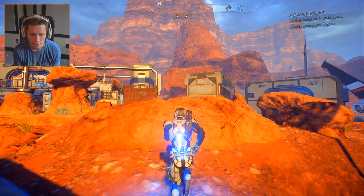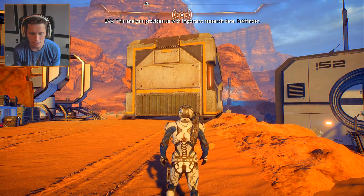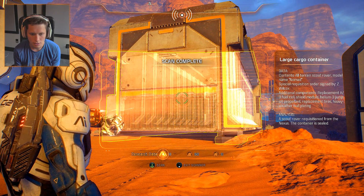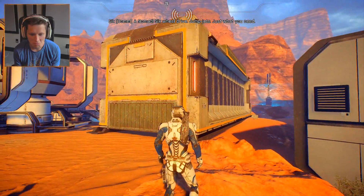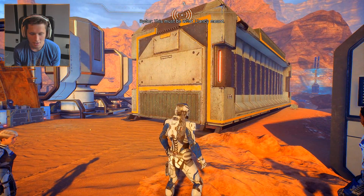Right now we are tasked with the objective of finding a vehicle that we can use to move around while we're here on the surface. This analysis provides us with important research data. Pathfinder, if you continue to scan and collect this data: special requisition - all-terrain Scout Rover, a Nomad six-wheel drive with jump jets. Just what you need - that sounds amazing!